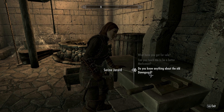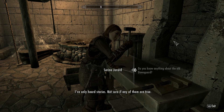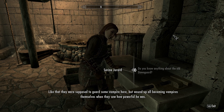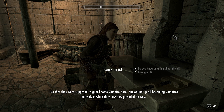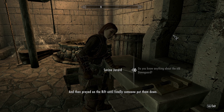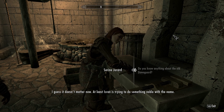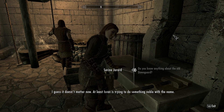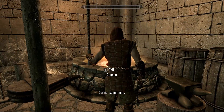Do you know anything about the old Dawnguard? I've only heard stories — not sure if any of them are true. They were supposed to guard some vampire here, but wound up all becoming vampires themselves when they saw how powerful he was. They preyed on the rift until finally someone put them down. That can't be Harkun then. At least Isran is trying to do something noble with the name. Sounds like a pretty tarnished name.